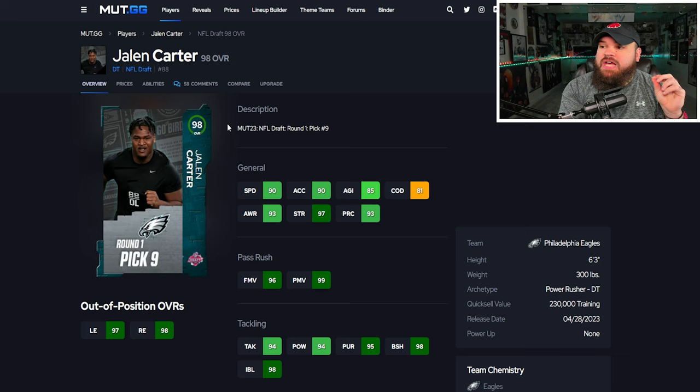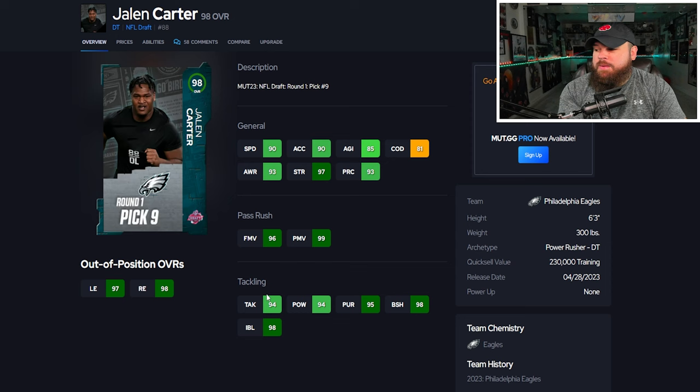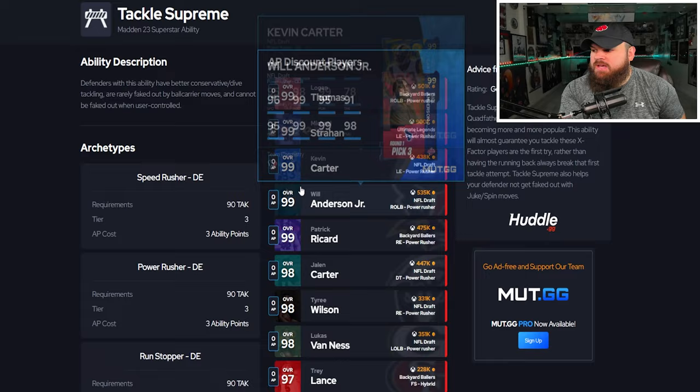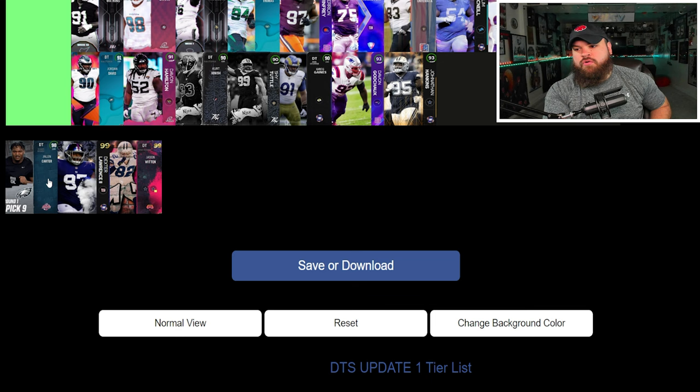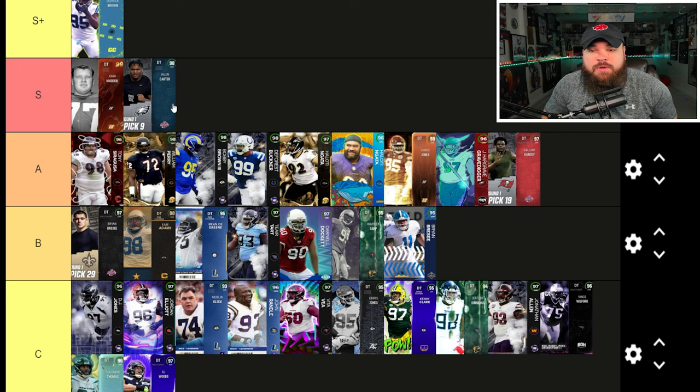Now we have Jalen Carter, who can be up to 92 speed with the sugar rush track card, six foot three, 300 pounds, with amazing pass rush — 96 finesse moves and 99 power moves — plus great block shed and impact blocking. His only trait is bull rush on yes, so he'll use his 99 power move rating. Most importantly, he can get tackle supreme for zero AP, and there are very few defensive tackles that can get it. Situationally, with that tackle ability, if he gets his hands on an X-factor running back you don't have to worry about them breaking the tackle — that's incredibly valuable. Jalen Carter is S tier.